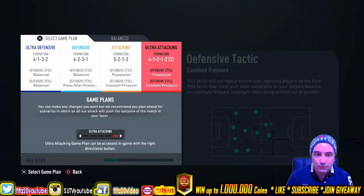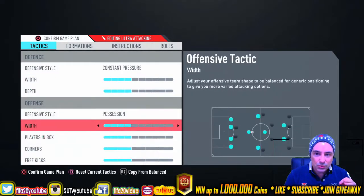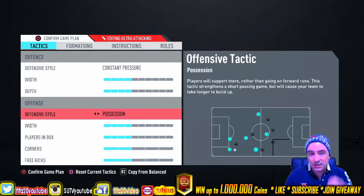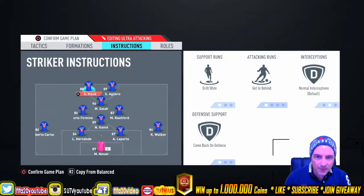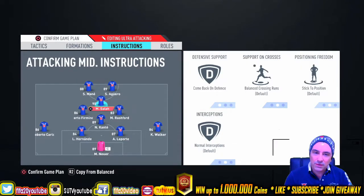We will use the 4-1-2-1-2 formation with constant pressure — four bars from all of it, two bars from corners, three kicks, two bars — and constant pressure with offensive style possession. This works flawless, amazing tactic. Instruction-wise, we will use Mane and Aguero in the front line: drift wide, get behind for Mane, same for Aguero, and come back on defense. Come back on defense is very important for my strikers.